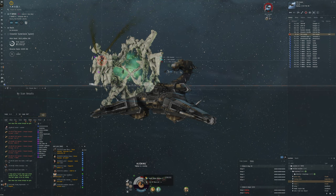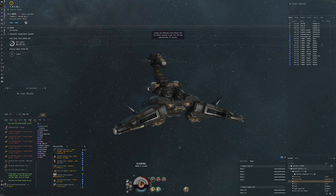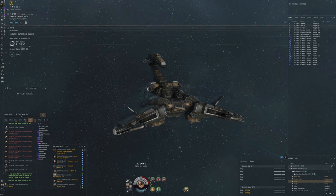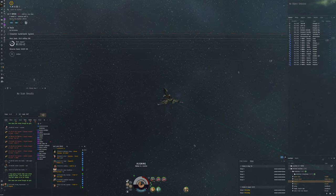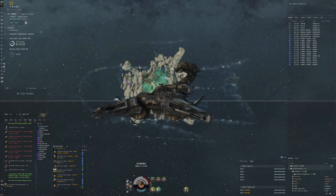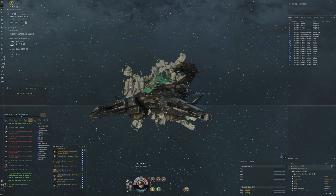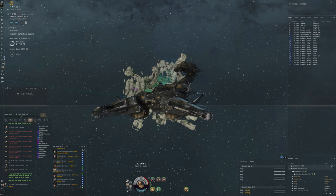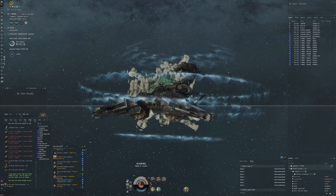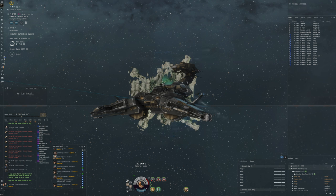This is a very cheap fit — relatively speaking. The ship itself costs 1.2 billion and the fittings are about 100 million, so it's less than one tenth of the price on fittings, and it performs pretty well. It could perhaps be optimized by replacing the drone navigation computer with a drone tracking link. We definitely don't need more tank — the Tech 2 large shield booster and Pithex-type kinetic shield hardener are perfectly fine.